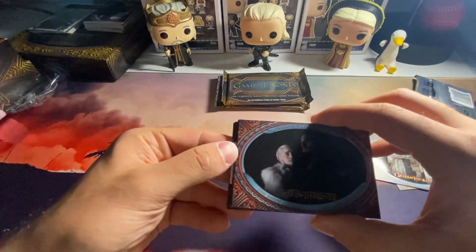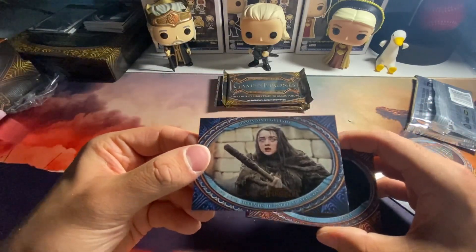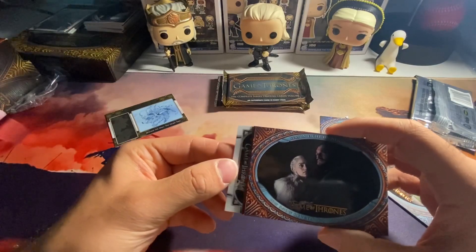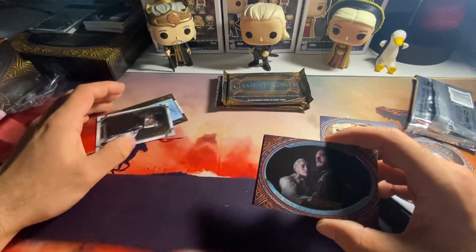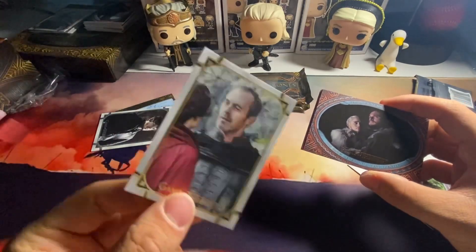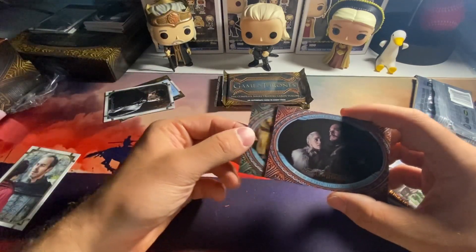Going from the back - sorry if you can't really see these, my lighting is god awful. We got Jamie and Brienne in season three, that's pretty early on. We have blind Aria learning her lesson. We have another map card - this is the Heart Tree beyond the wall. Then we have a Ramsay iron anniversary card. And then we have - oh, is that a gold? Yeah, number 19 out of 50, Stannis Baratheon gold - he's a messed up character in the show.